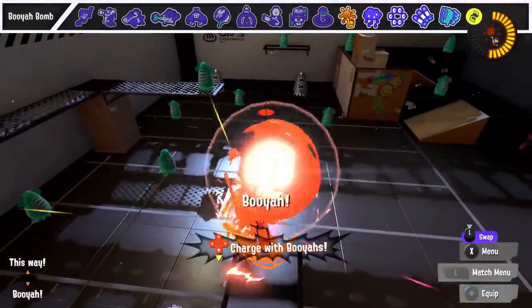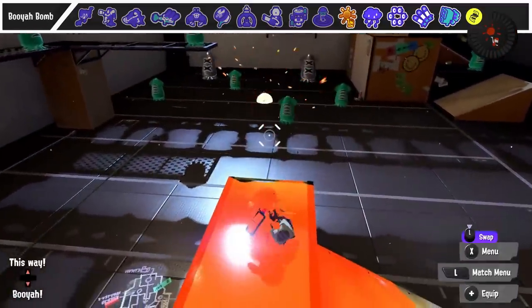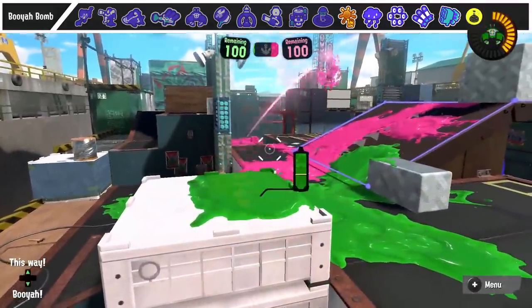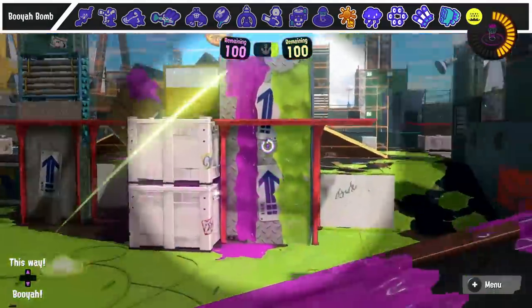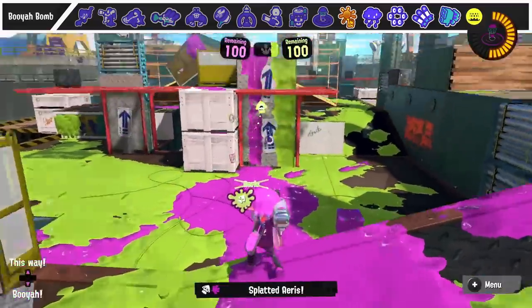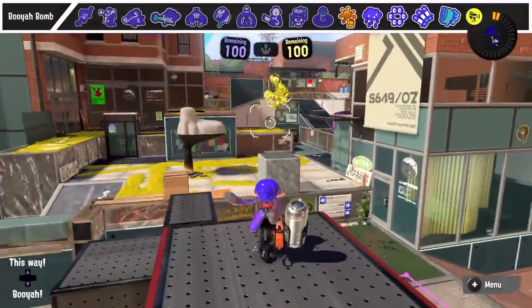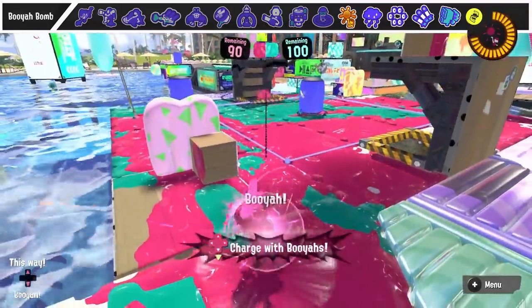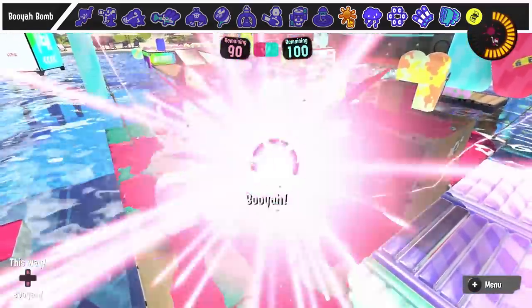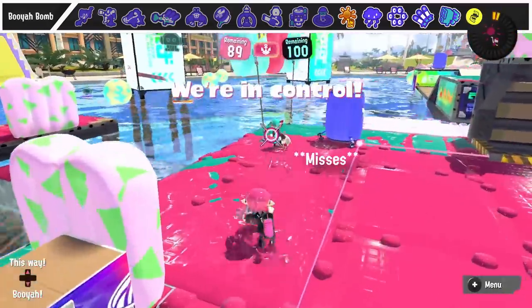Now for the displacement specials. My tip against Booyah Bomb isn't even about the special itself, but the teammates — if someone Booyahs for your Booyah Bomb, that gives away their position, which can be useful for getting a quick kill. The biggest mistake people make is using Booyah Bomb too much like a panic button. It has armor, but that won't work against multiple people. This special is mainly a vantage point and displacement tool to move people out of where you want to go.